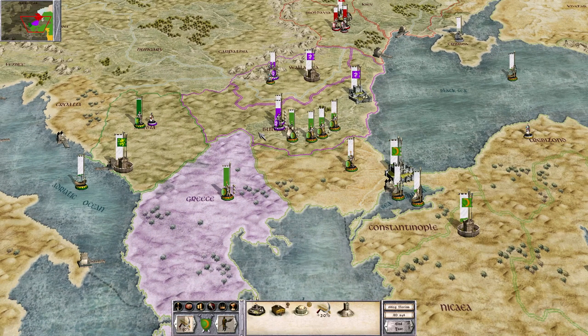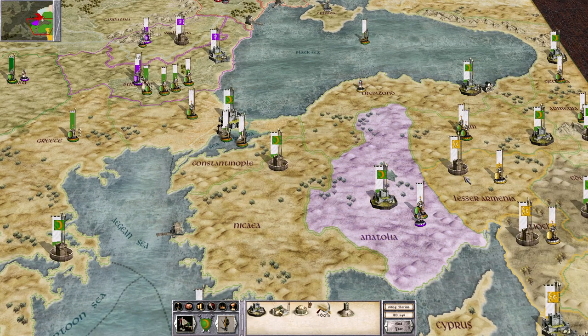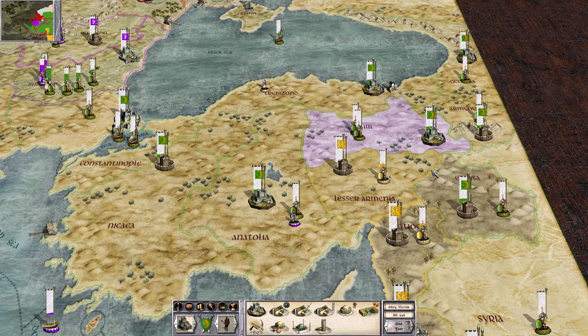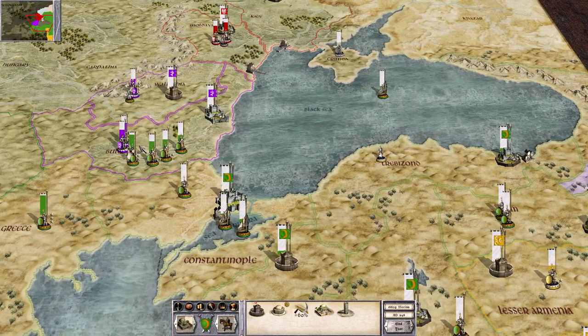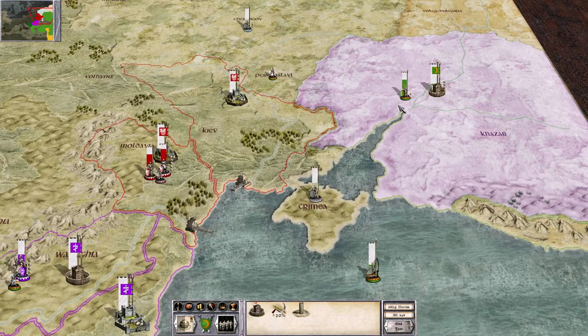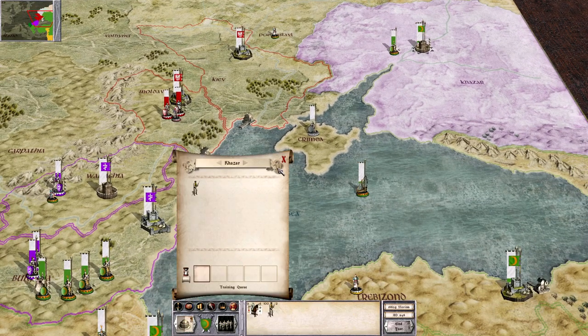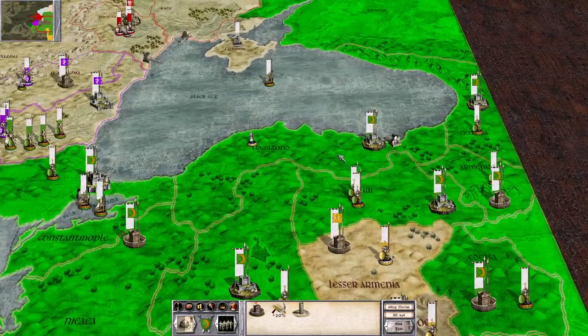All right, back for episode 5. It looks like at the end of the last turn I moved all these troops into Bulgaria. I'm assuming I issued all the orders I wanted to for recruitment and construction and whatnot. Appears to be the case. I'm going to check on public order before I end this turn. Everything looks good.